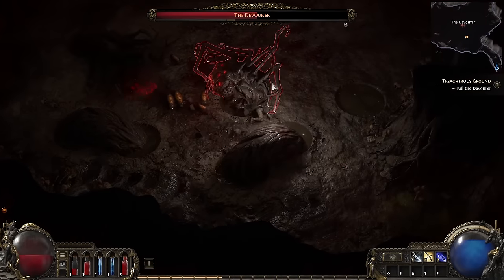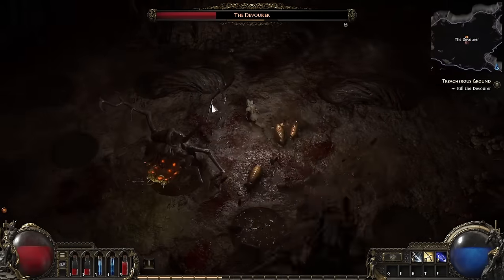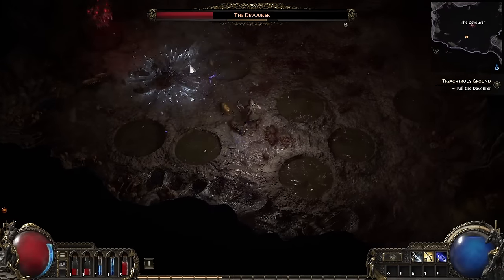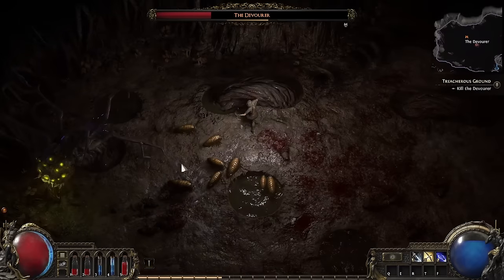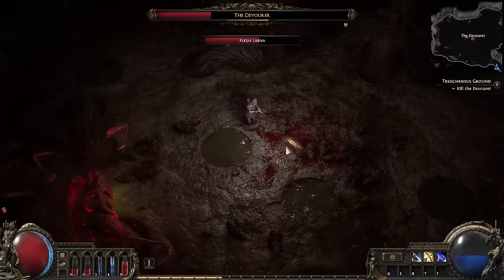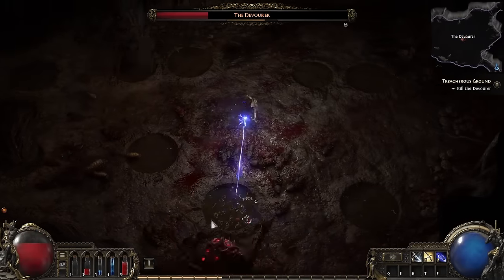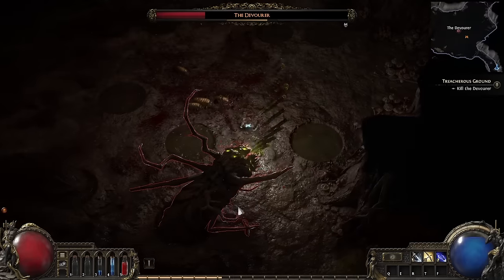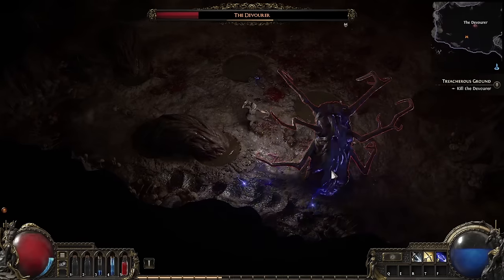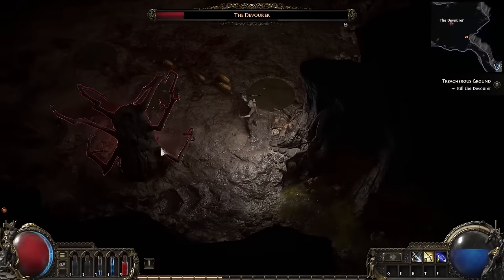You actually have three options: stay close to the Devourer and rotate around the boss quicker than it can turn, hide behind its own body to block the breath, or dodge roll through or under the breath. This is the first challenge wall that players will likely get stuck at, and I think GGG designed it to be so — to really drive home the idea that players may not proceed until they show they can recognise and adapt to boss mechanics. While it will always be possible to out-level and out-gear bosses, the Devourer is cleverly placed before the player has had any real chance to grow in power. You might only be level 2 or 3 by the time you get here.